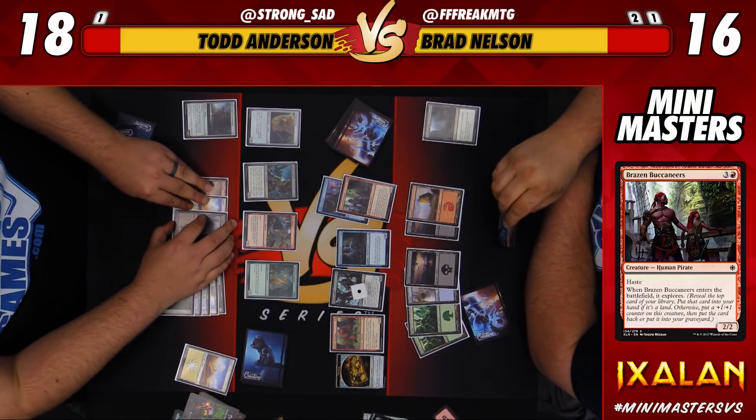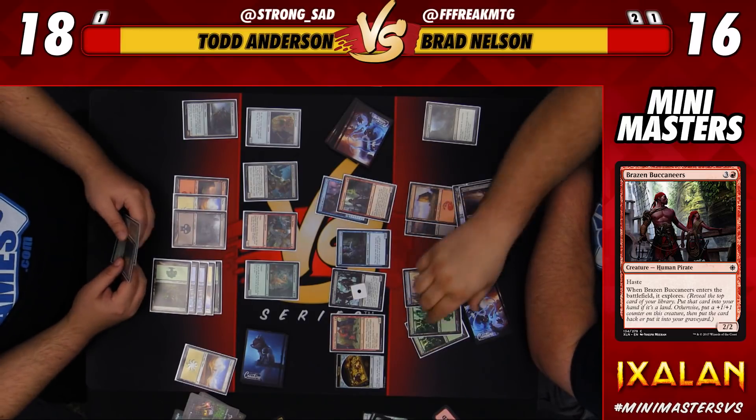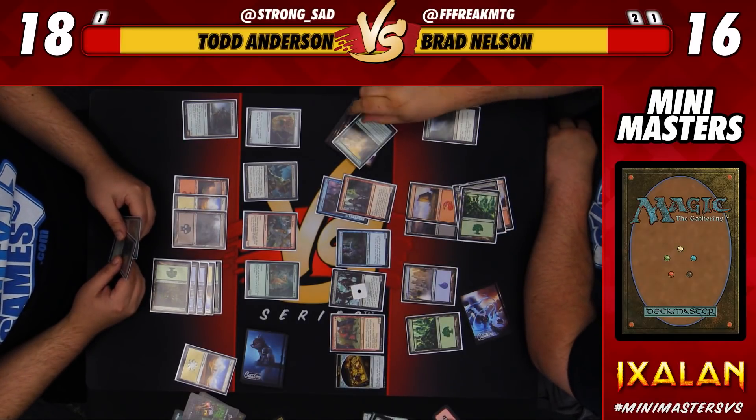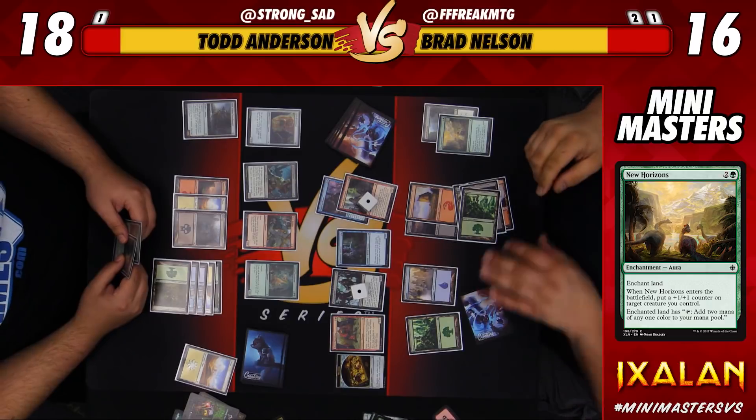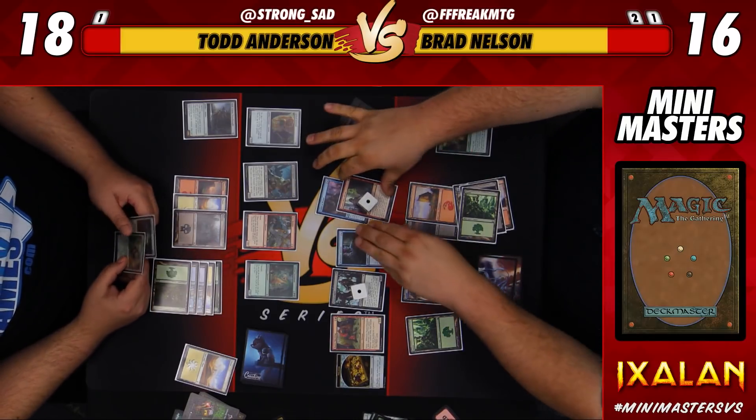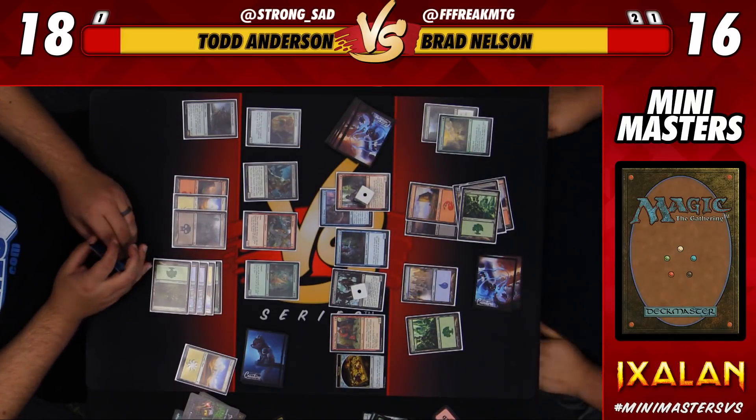Buckaroos, all right. Okay, yeah, that's gonna — do we want that? What's enchant land do? No, it puts a counter on something and it just adds mana, but I don't think I want that.